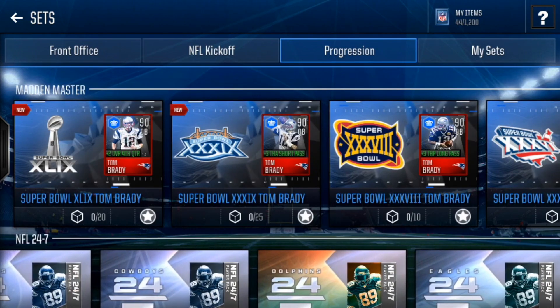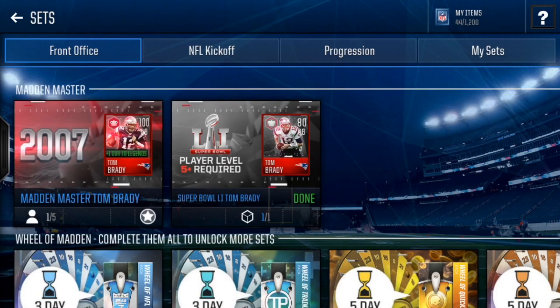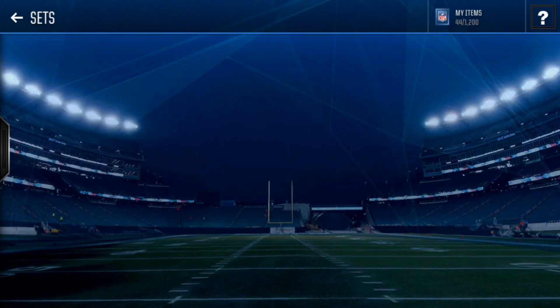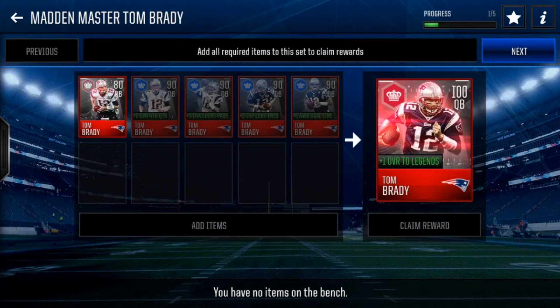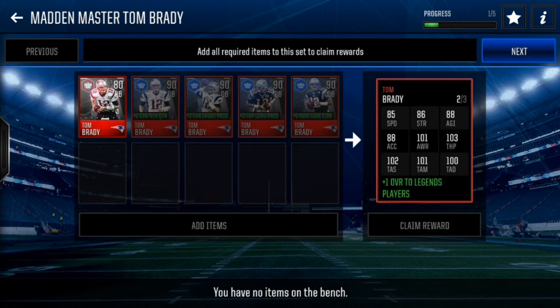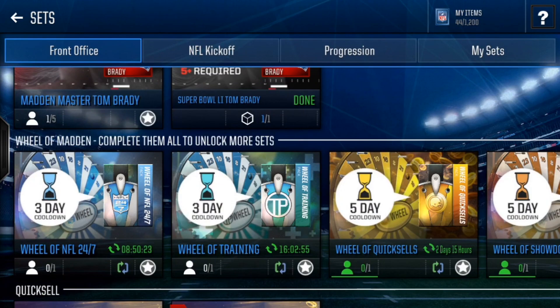The Madden Mobile Master Set this year is basically different Tom Brady cards. If you can get all five Tom Brady's, then you get the full Master Tom Brady, which is 100 overall. If you get all five with plus one overall to Legends, look at those throw stats: 103 throw power, 102 short accuracy, 101 medium accuracy, and 100 deep accuracy. That is just a crazy card.